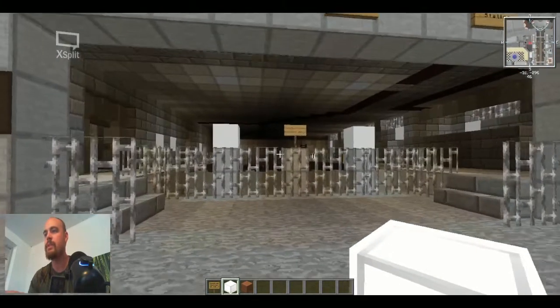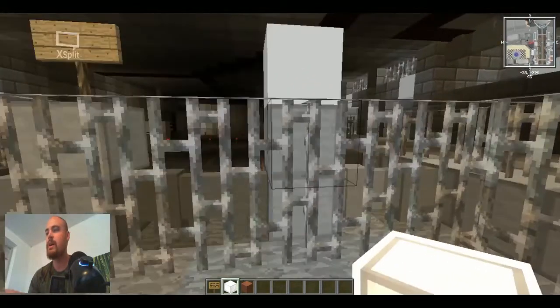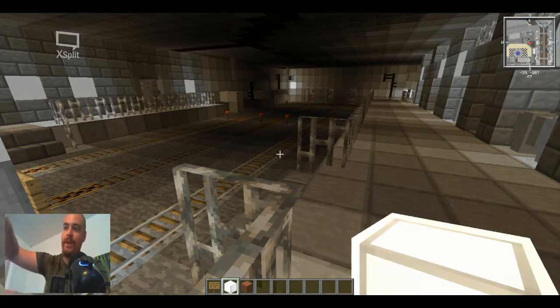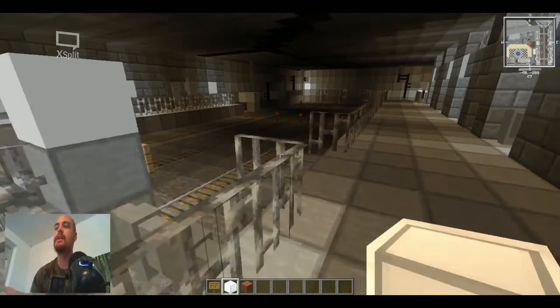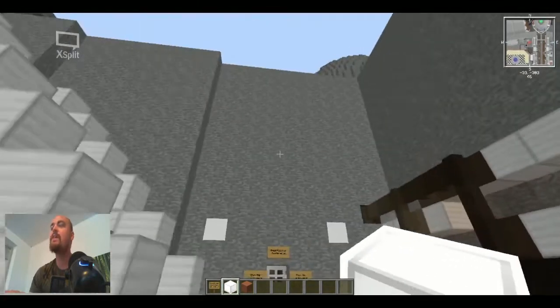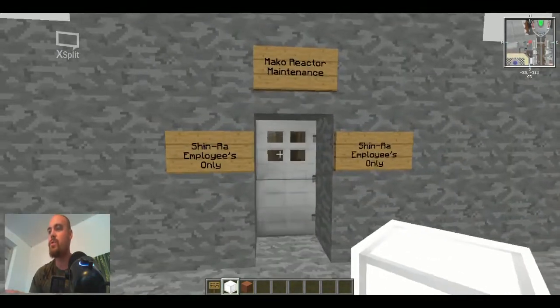Here we've got the train station — oh, I remember this, this is amazing. You see all the train tracks here? They made it possible for you to put a train cart here, and if you go in it, there's a tunnel going around the whole main pillar, making your way to every sector, all the way down to the slums, and it's working perfectly. It is sick. This is every Final Fantasy fan's dream.